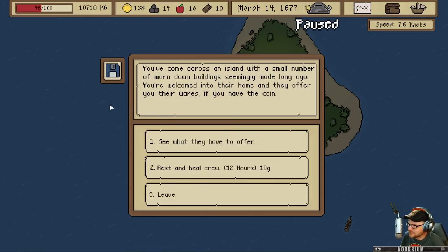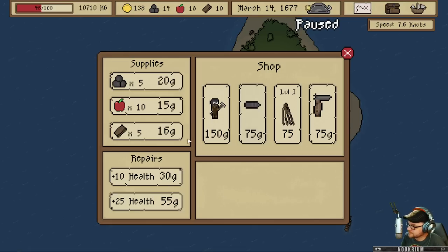You come across an island with a small number of worn-down buildings, seemingly made long ago. You're welcomed into their home and they offer you their wares if you have the coin. We can rest and heal the crew for 12 hours for $10. We can go see what they have to offer — in town we can fix our ship for some cash. We can buy some supplies if we need it. You just make repairs at ports.